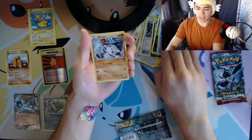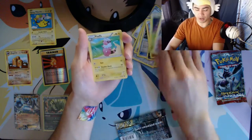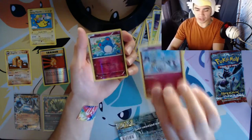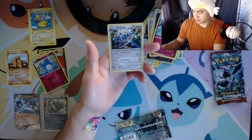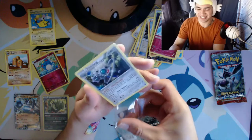Mantine, Yanma, Aipom, Klefki, and then a reverse holo Marowak and Klinklang — I think that's the name. Cling clang, cling clang, walla walla bing bang — I got it.